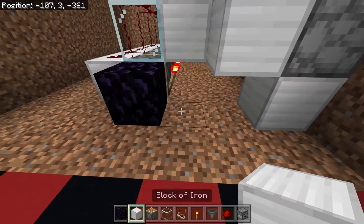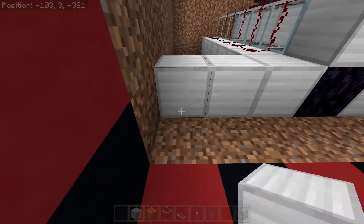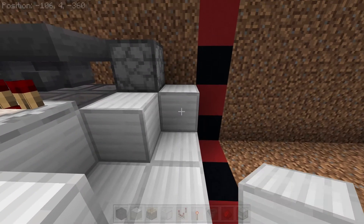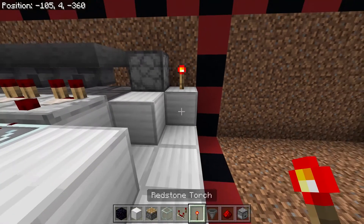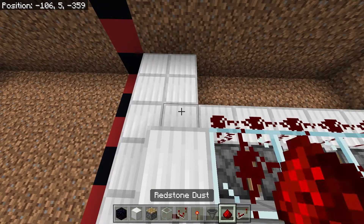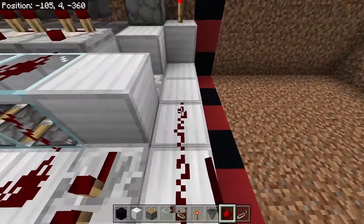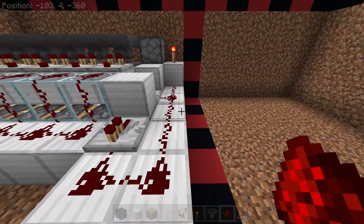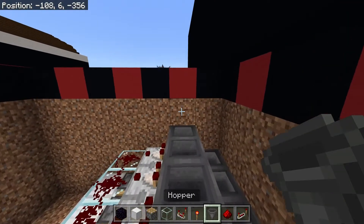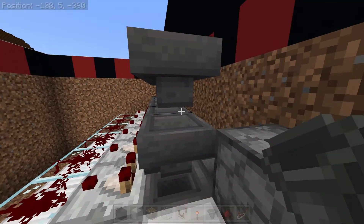Place a hopper going into that dropper, then hoppers going into that hopper, and then hoppers going into those hoppers, making sure these hoppers are going into that line of hoppers. Then get solid blocks, crouch, and place a solid block next to that hopper, next to that torch, next to that glass, and coming out from there - blocks all the way this way. This line, if you mirror it, will be shared. Place a comparator facing the front of the machine, then a repeater and redstone dust coming out and all the way around.